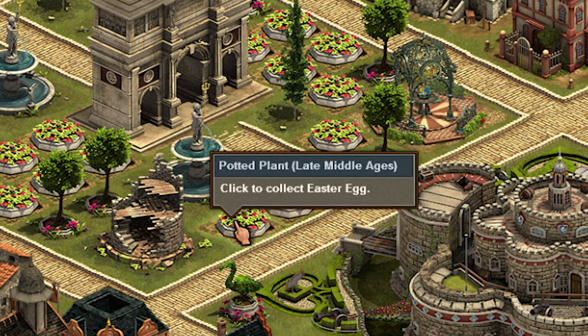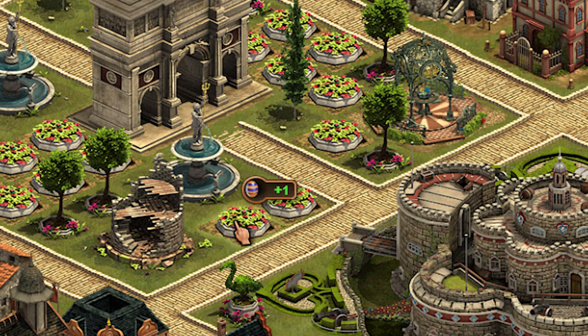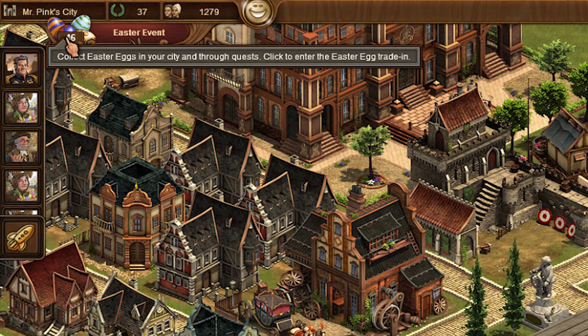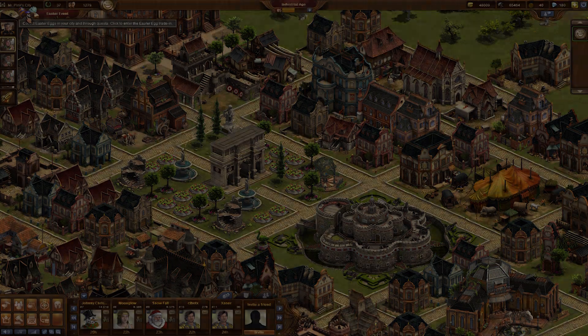So if one of your neighbors has hidden Easter eggs, you can see those Easter symbols. You can click on them, and then you see now I have 46 instead of 45 eggs which I had before.